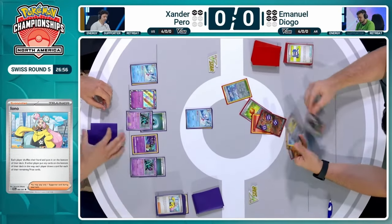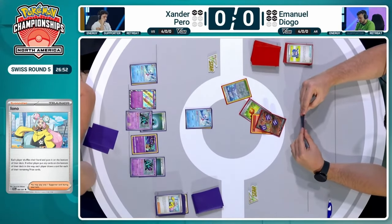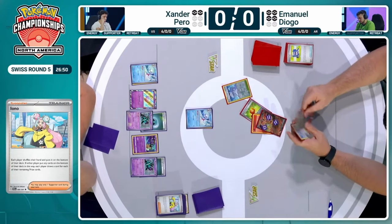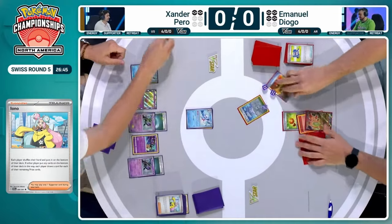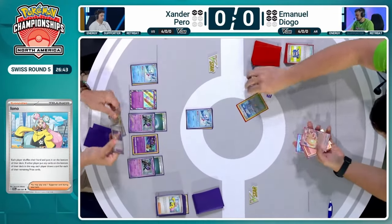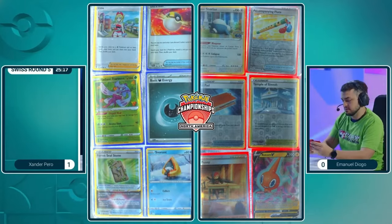If only we can move those damage counters to the Cleffa and just knock it out. The Psychic Energy does hit the discard pile with the Super Hot Gun for Xander. There are now two Ionos in Xander's hand and he sees that Emmanuel has that Penny in his hand and wants it at the bottom of the deck — it was revealed and now it is gone. Out of Emmanuel's hand and to the bottom. Going to draw into four cards on the right side of the field, Xander only getting two here.